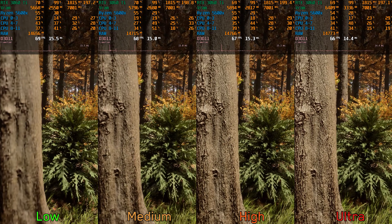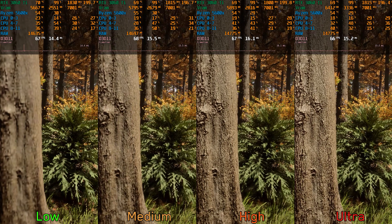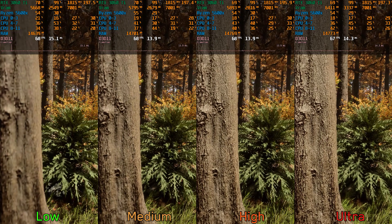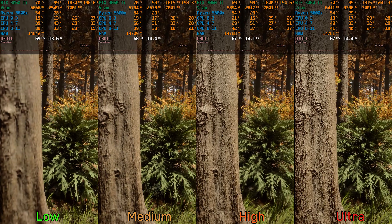The last setting in this section is texture resolution — this is straightforward as it controls the quality and resolution of textures. VRAM-wise, the game is not that demanding; the used VRAM is always around 5 gigabytes even at native 1440p with ultra textures.